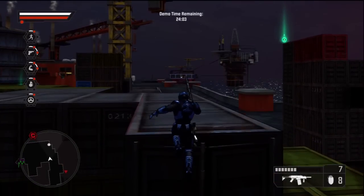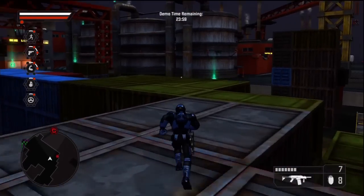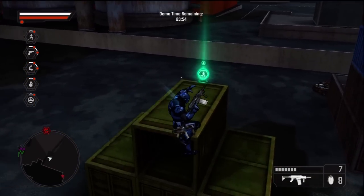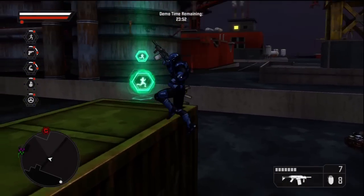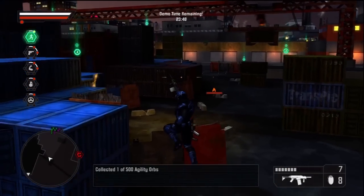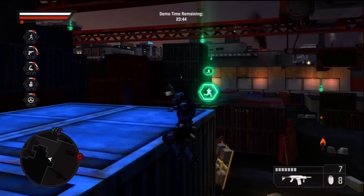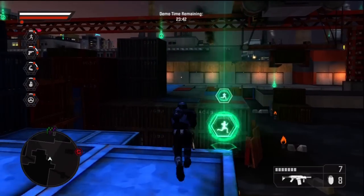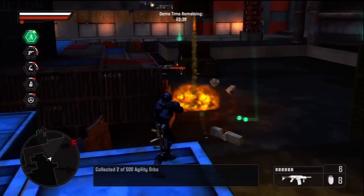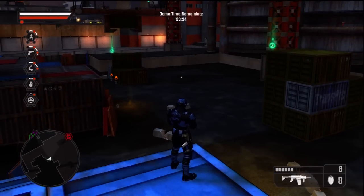As an extra test of your agility, we've let Renegade Agility Orbs loose in Pacific City. Collect these for a major boost to your agility skills. Be warned, these suckers move fast. Ascending the heights to acquire agility orbs is the most effective way to develop your athleticism.